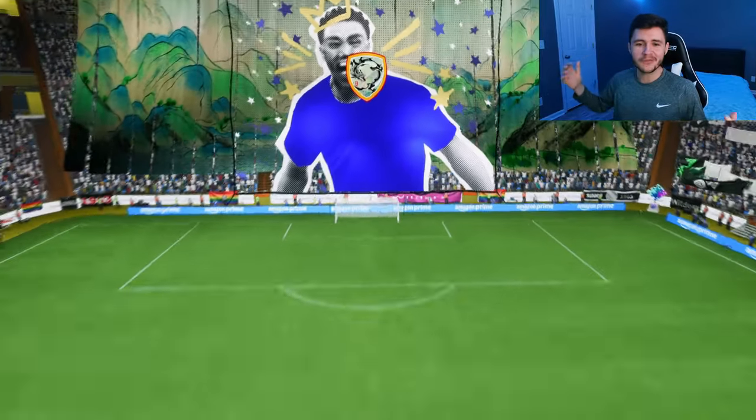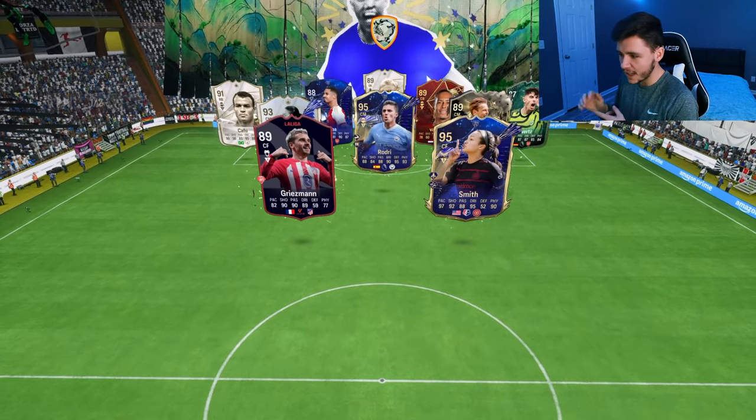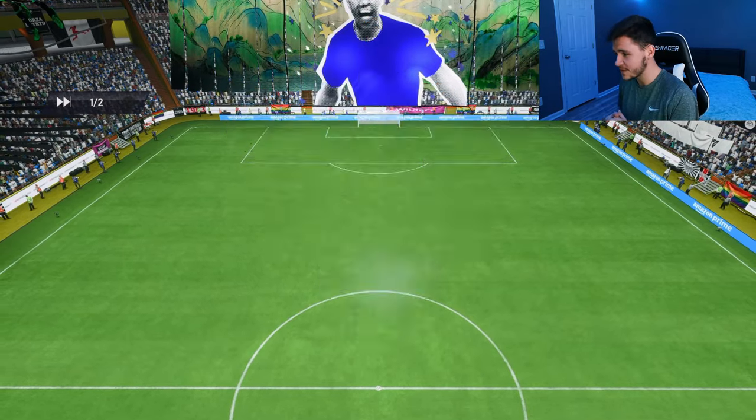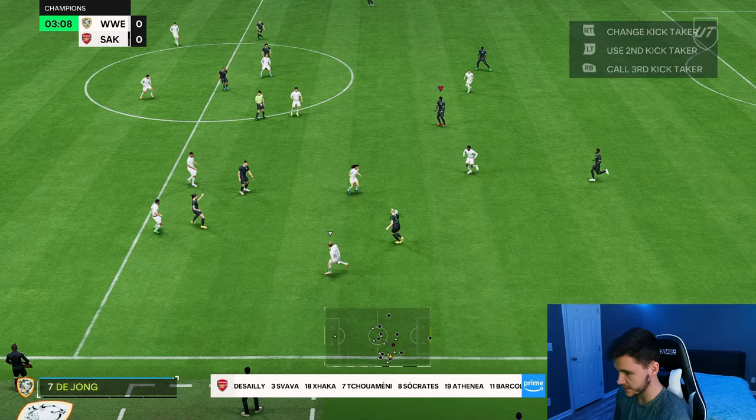Here we are jumping into our final game using Svava, and so far so good. I do think that she's better than Asinion. But I think I would still go with Sergio Gomez. Eusebio, Griezmann, Smith, Rodri — a fantastic team. And again, calm, cool, and collected. Great dribbling, great pass.